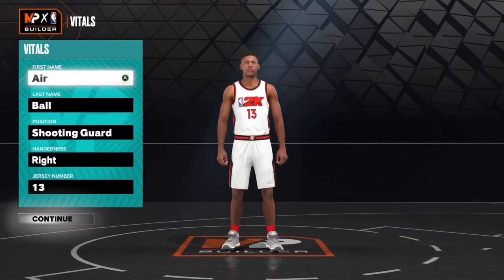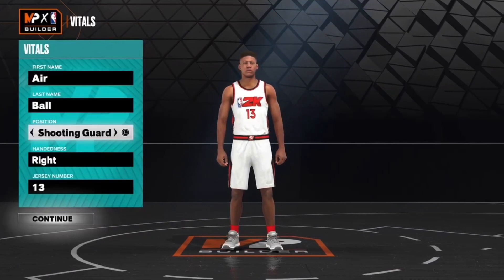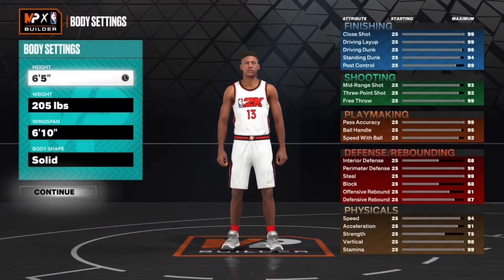What is up guys, Airball here, back in another video. Today I'm showing you guys the best James Harden build on NBA 2K23. This build can contact dunk, can shoot the ball, get every dribble move in the game, and can also play decent defense — he's not the best defender but can play decent defense — and it's also fast.